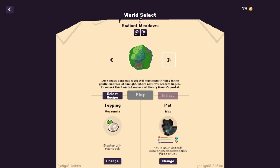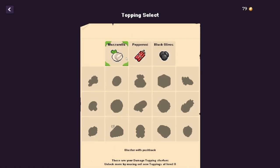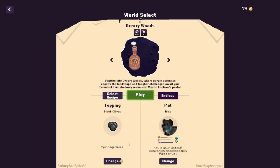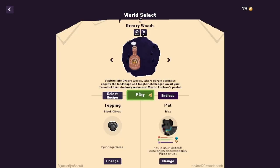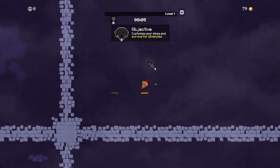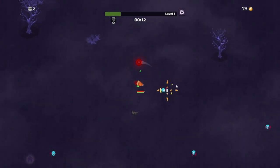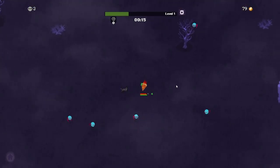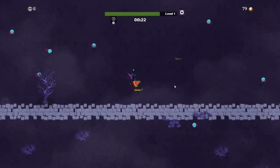Dreary Woods, Radiant Meadows — I guess we have to go one at a time. I can start with a topping. Pepperoni launches Splash Dynamite. Spinning Olives. I want the Spinning Olives. Customize your pizza and survive for 10 minutes. All I gotta do is let this olive spin in place. This might not have been the best starting weapon — I thought it'd be maybe more than one. That's fine, I just need some sort of projectile.